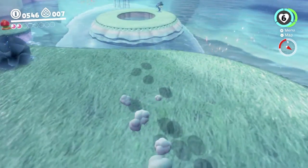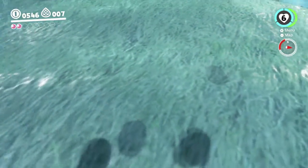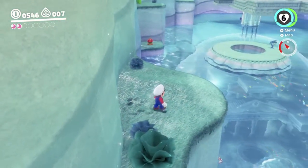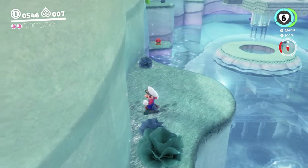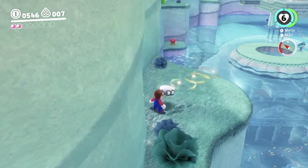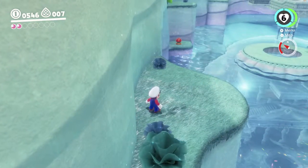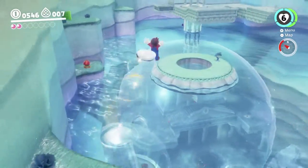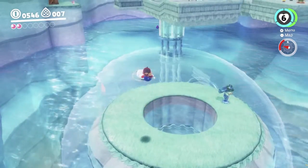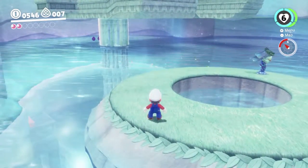Now we're gonna go to that middle platform over there, the one with the big hole in it — also without touching the water on the way. Another Cappy roll jump is probably the best way. You want Cappy to be above a piece of land when you do a Cappy roll jump, because when you bounce off Cappy when she's on land, you get a vault and it doesn't use up your mid-air cap bounce. It gives you a lot more height, and it doesn't use up the bounce so you can use it again in mid-air to go further.